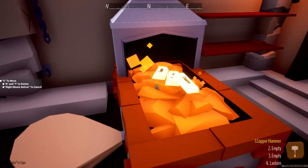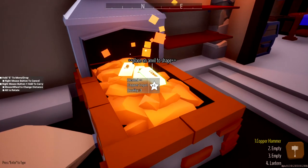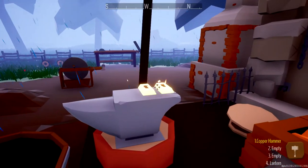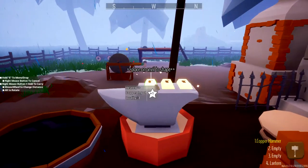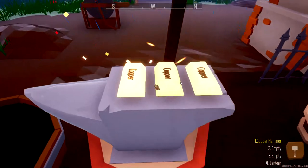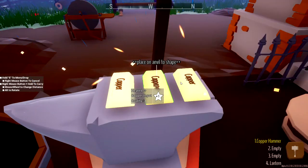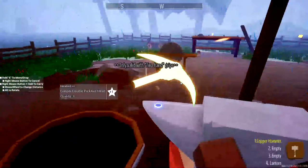If you go and read the wiki, whatever material you use to create your pickaxe is what you can mine with and below. Today we're making a copper pickaxe. Iron is the next level, and from my understanding, we will not be able to mine iron ore with our copper pickaxe. I think by my reading that we have to buy iron ingots. Let me know in the comments — I tried to figure it out in the wiki, but maybe I didn't read the right page.